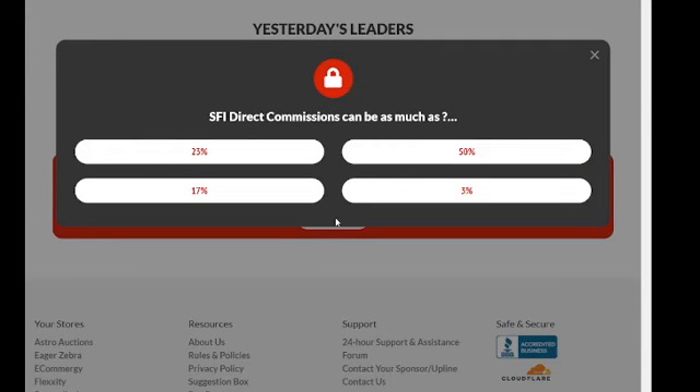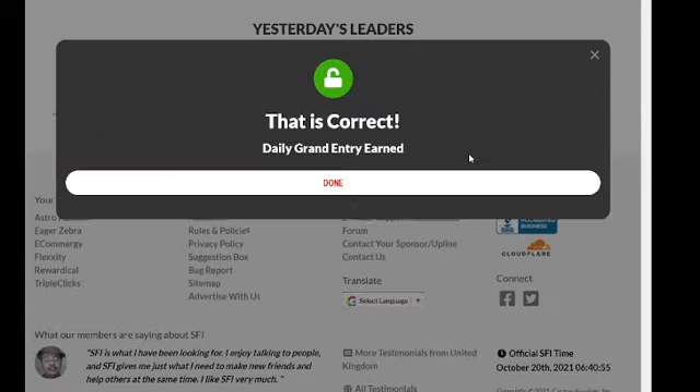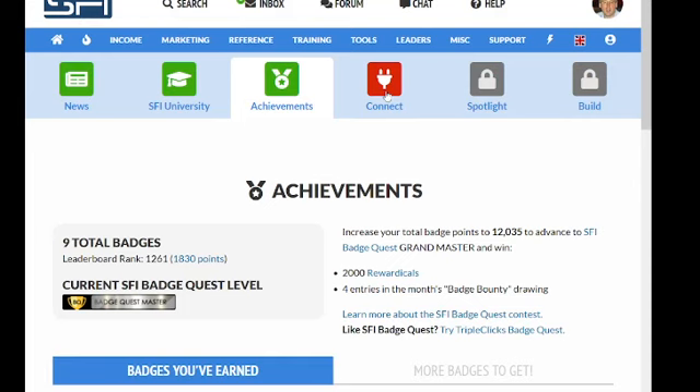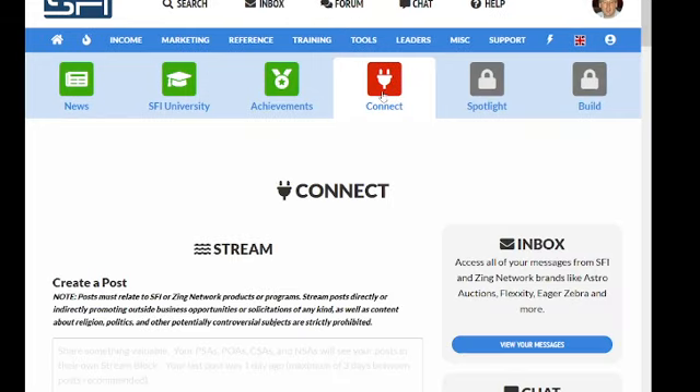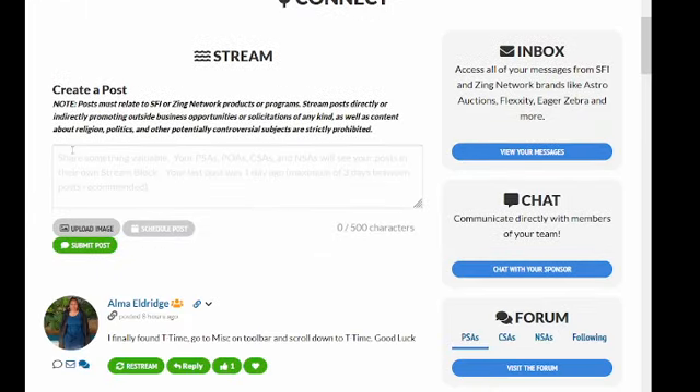I'm going to submit, right, close that. Now it's the bomb — the second highest rank. I'll do this one here. So far commission can be as much as 50%.